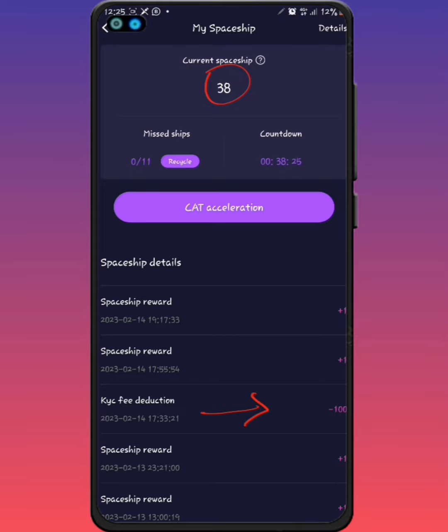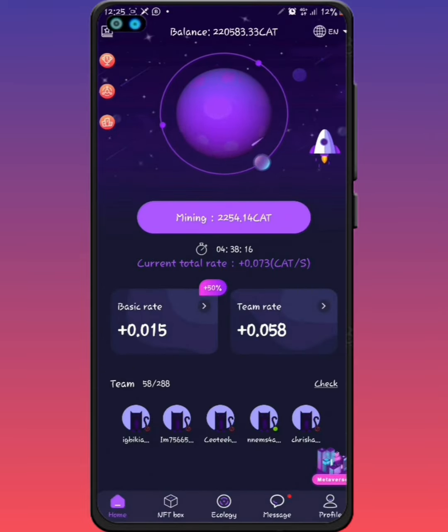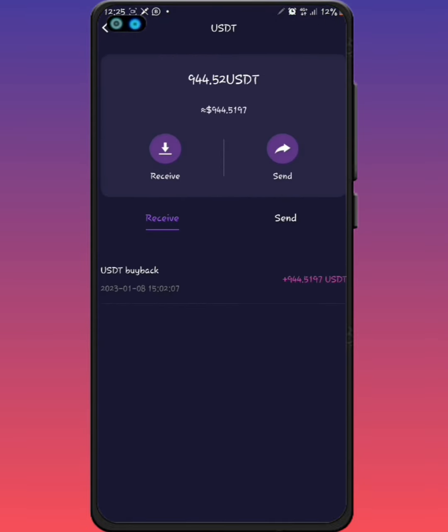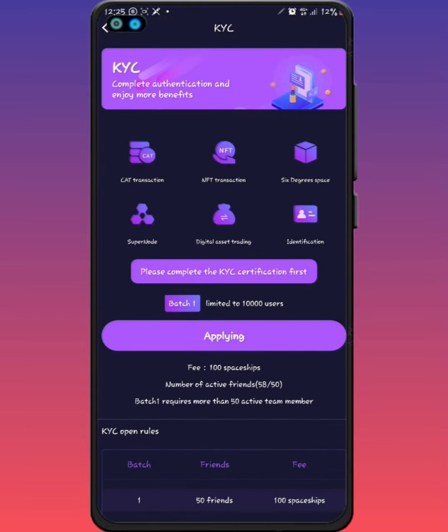For the buyback USDT, you need to complete your KYC before you can withdraw. I proceeded to the KYC page by first checking my wallet to see the free USDT I got, which is 944 right here — and that's dated around the 8th of January. So if you click on 'send,' you can withdraw it, but you should do your KYC first.